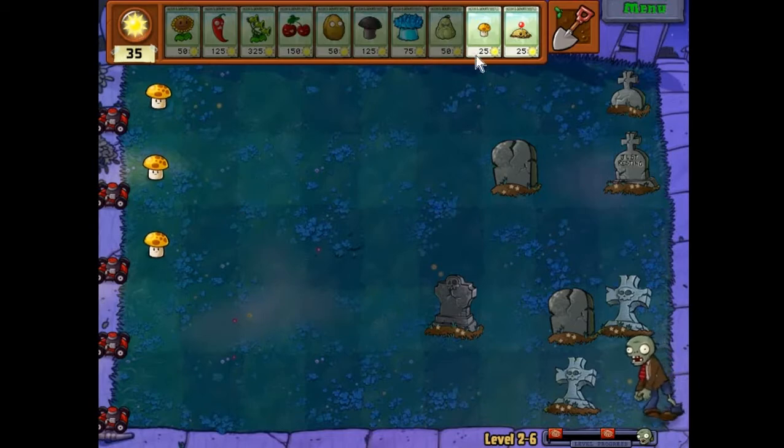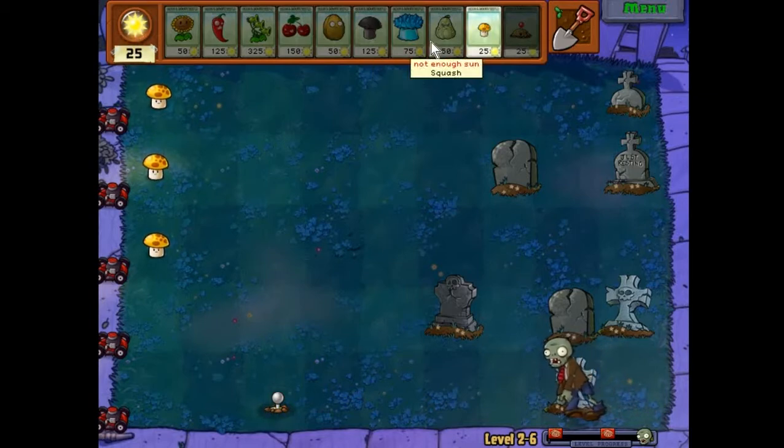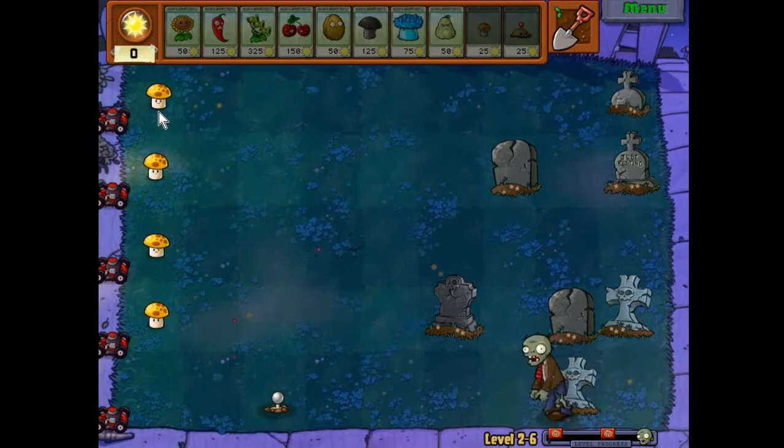This guy's going to be a problem. I'll use the Potato Mines - it's even cheaper than the Squash, and it gets the job done as long as you have time to plant it far enough ahead of the zombie. Meanwhile, get all your sun set up and we're on the way to happiness.